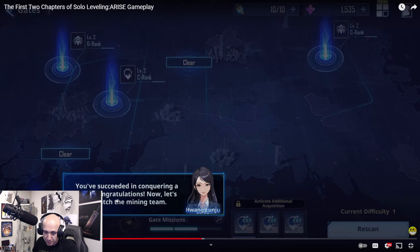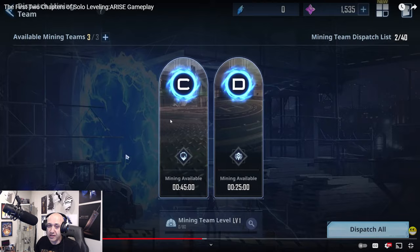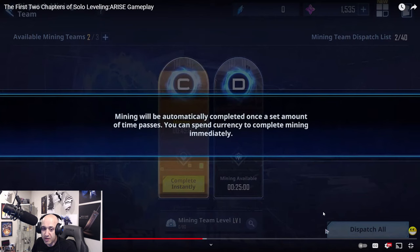Okay, conquering a gate — congratulations. Let's dispatch the mining team. So there's a miner here now that you can dispatch, and I'm assuming this actually helps you collect crystals and all the other stuff you need.